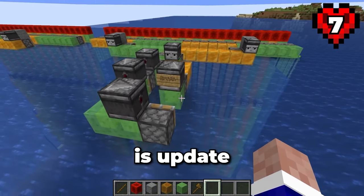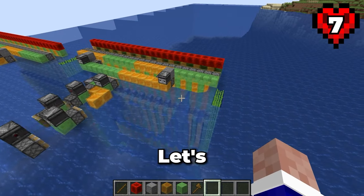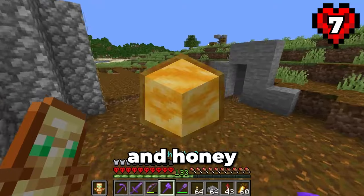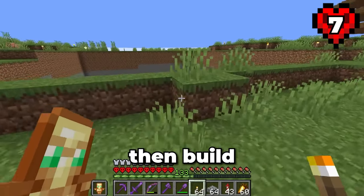I saw a design by Razeworks from a few years ago that should be perfect for this project. In a creative world, I've prepped a large section of water with the machine ready to go. All I need to do is update this observer and the machine is away — look at it go. This thing is really fast and it moves a lot of water at once. Let's build it. The issue is that it requires a lot of resources I don't currently have, mainly lots of slime blocks and honey blocks. So to build this machine, I'll need to expand the slime farm and then build a honey farm.